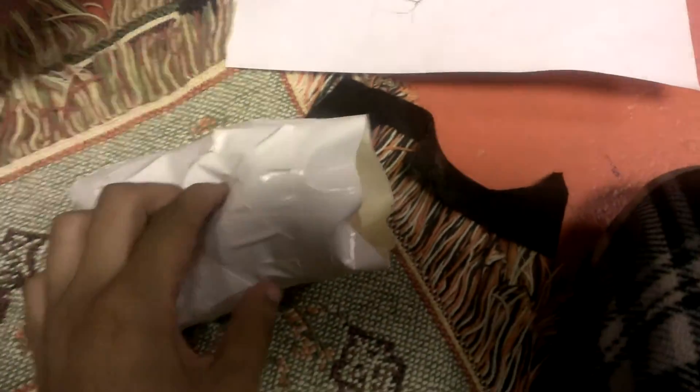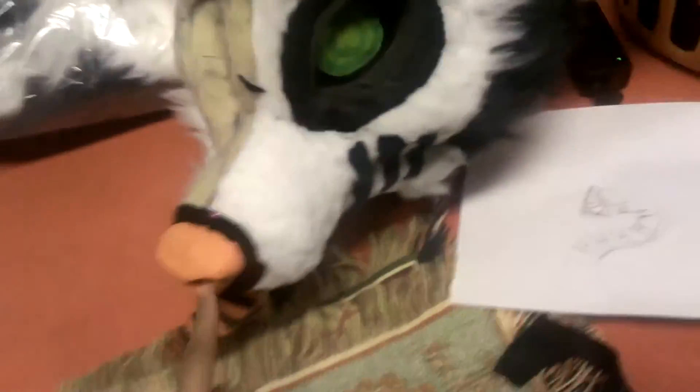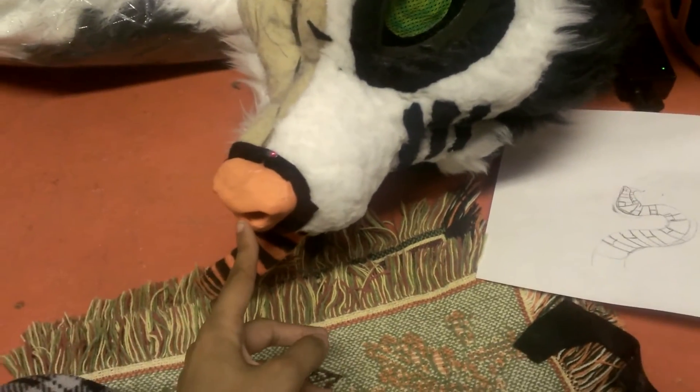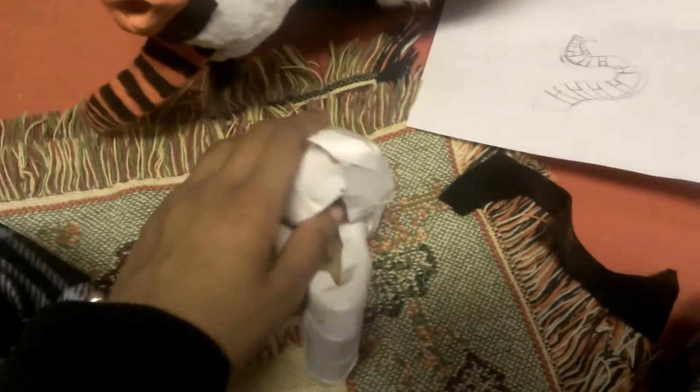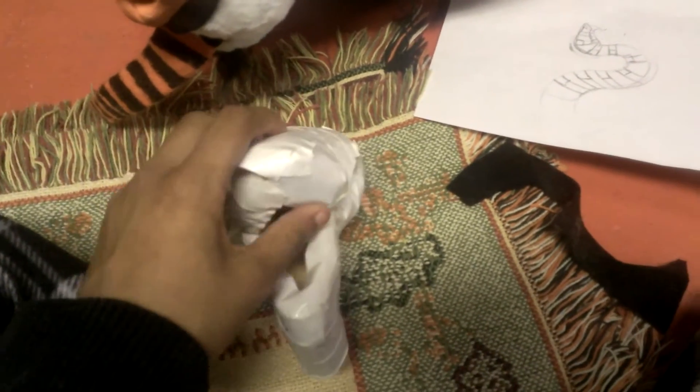I currently have the duct tape dummy on there for him. The inside of his mouth will be green with an orange tongue, and the inside of this little guy's mouth will be orange with a green tongue.